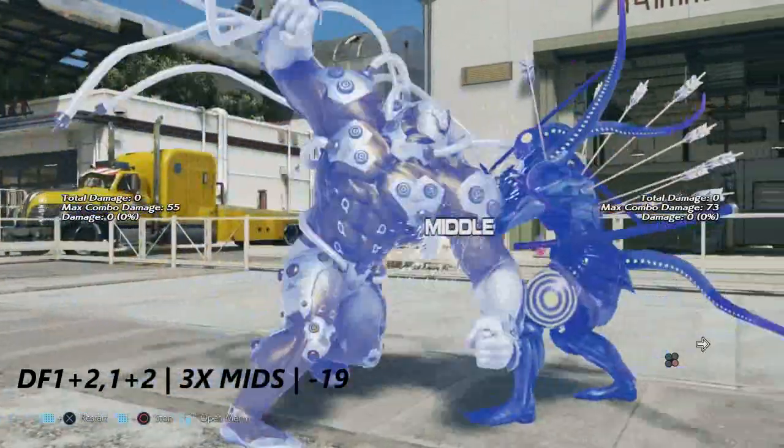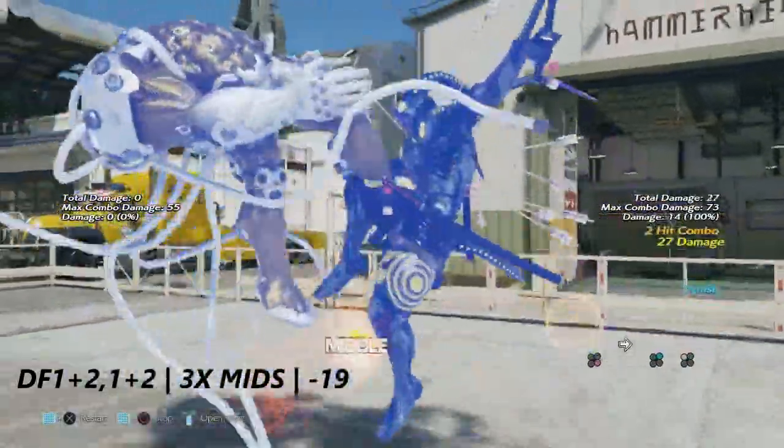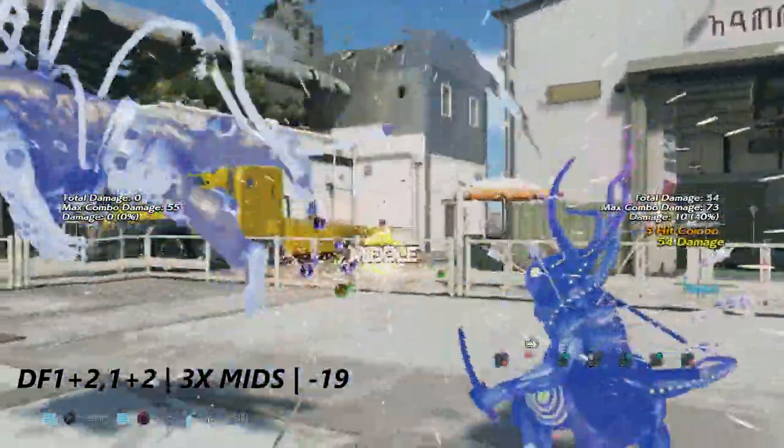Down forward 1+2 and 1+2 is a three-hit set of mids. It is negative 19 on block.